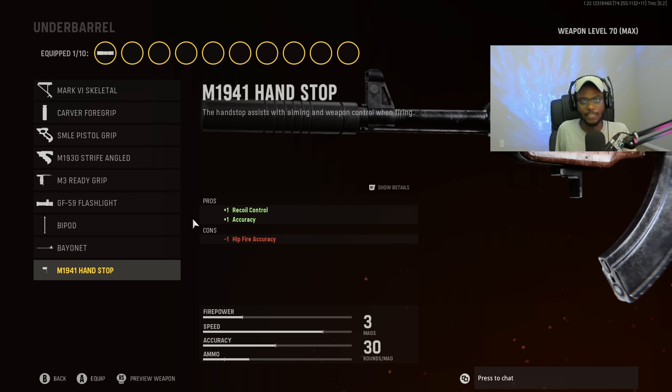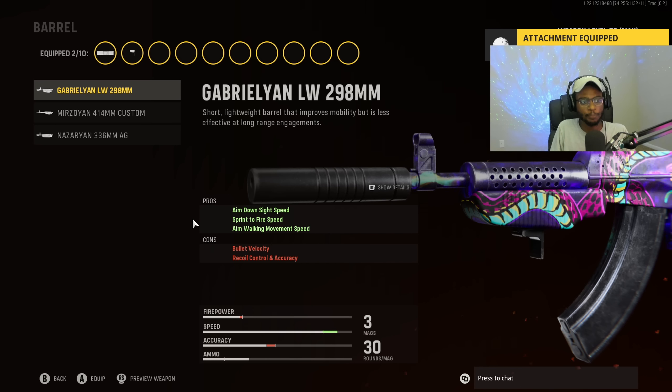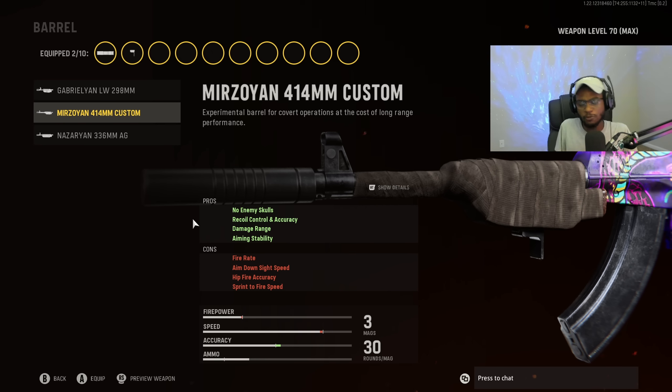The M1941 Handstop is a very important attachment on the Vargo S, making sure you guys can control this high-damage assault rifle at longer ranges and outgun Automaton users. For the barrel, we are going to put on the custom barrel. This barrel does absolutely everything we need — recoil control and accuracy, damage range, and aiming stability. It's the absolute best barrel to run on the Vargo S at any range, and we'll also be off the radar to build up a streak in the enemy spawn.